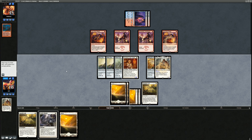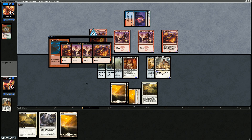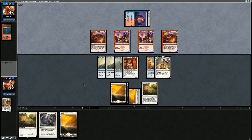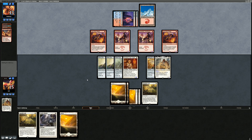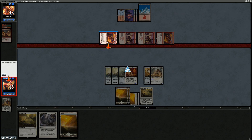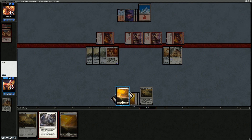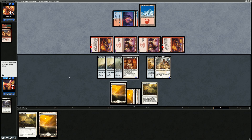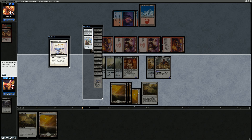We'll eventually need a vigilance equipment on Forge-Tender so it can start attacking. Opponent is the first Mana Morphose — they're trying to burn us out. They attack with all prowess creatures and burn with Lightning Bolt. We use Faith's Shield to give Sram protection from red, going down to seven. Then we draw Steelshaper's Gift — we search up the hammer, play it, and attach it onto Forge-Tender. That should seal the game.